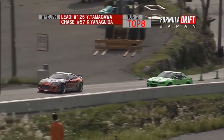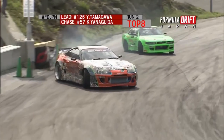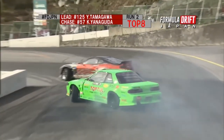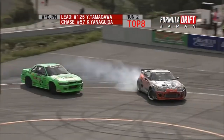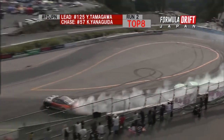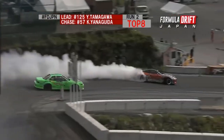Yanaguita's got his hands full here because it's going to be a rocket ship off the line by Tamagawa. He's pulling away from Yanaguita. Nice early entry for both of these guys. Yanaguita really needs to use the light weight of his car to his advantage here to catch up. He's done it towards the top of the course, but falling off slightly. That could be the nail in the coffin.